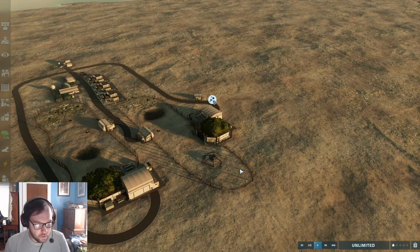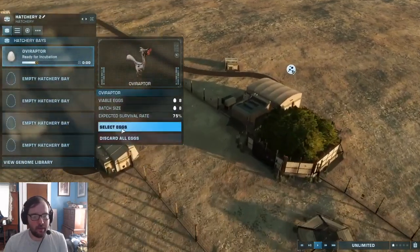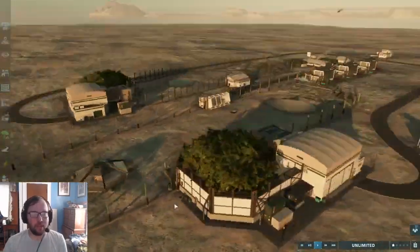Also: Sinoceratops, Sinosauropteryx, Therizinosaurus, Sintelsaurus, Velociraptor, Wuerhosaurus, and Eutyrenus. So yeah, that's what we'll be throwing in — dinosaurs that lived in Asia and can be found in Asia will be here.